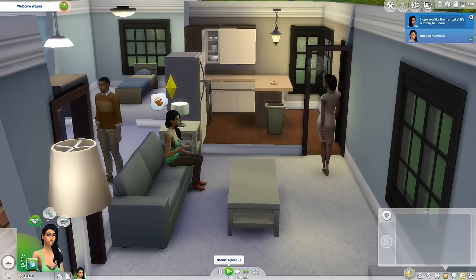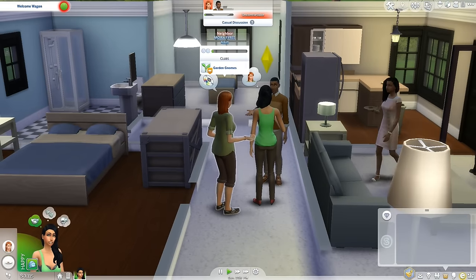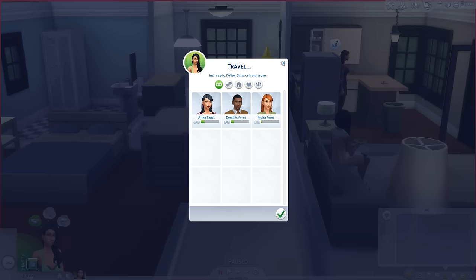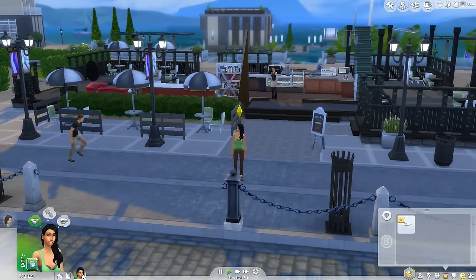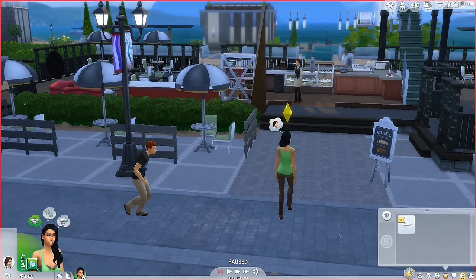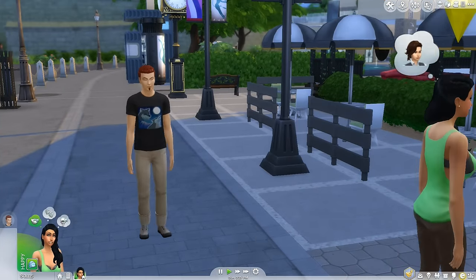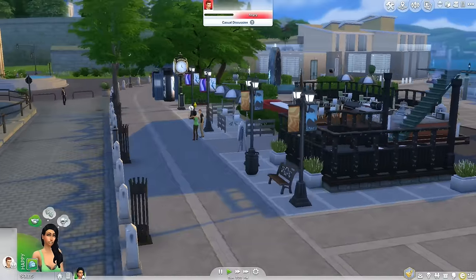Hope you like the fruitcake - it's a family heirloom. There's an uncomfortable discussion - I don't think she likes us because we asked him if he was single. I think it's time we get going. They are going so we can now travel. We've come over to the Hare and Hedgehog Cafe. We're just going to see who's around. Who's this? He's stomping around, doesn't look too nice - Jeffrey Vance. Let's introduce ourselves to him. He's the first bloke we saw, so he could be a potential first husband.